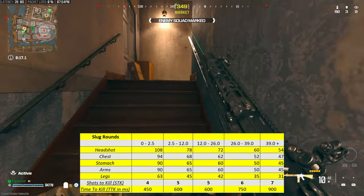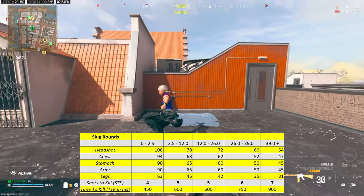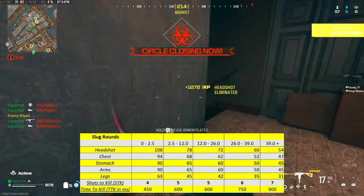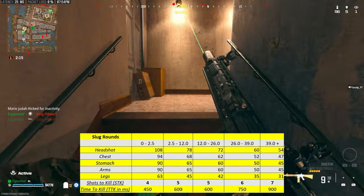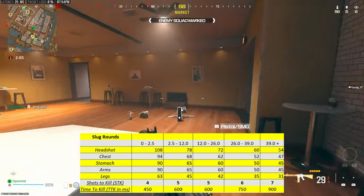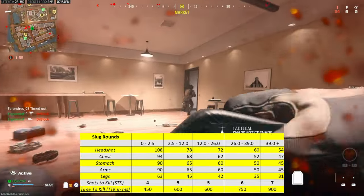The damage numbers look pretty familiar because they're almost identical to multiplayer — it seems like they translated them one-to-one. At point-blank range, hitting stomach and up, it's going to take about four shots to kill, which nets us around 450 milliseconds time to kill. That's way faster than SMGs. Out to about 26 meters, you'll take about five shots to kill, hitting stomach and up, which comes out to a 600 millisecond time to kill.